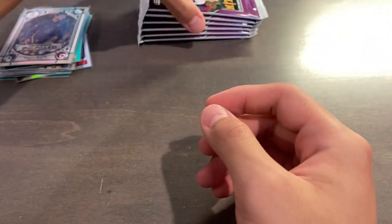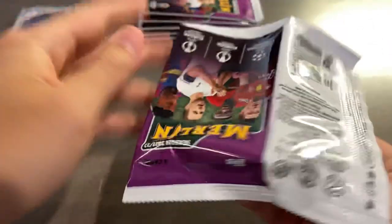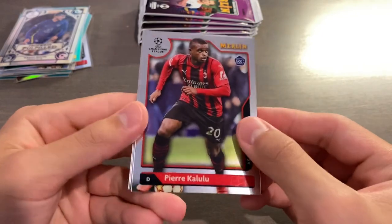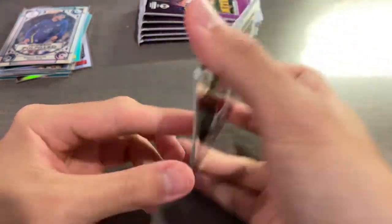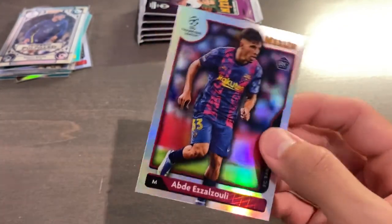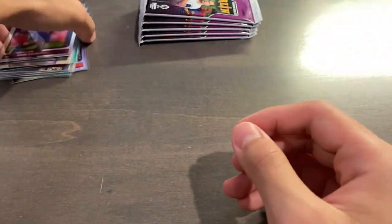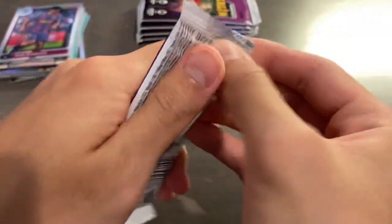Two Barca cards in two blaster boxes. Fati is already a third-year product for him. Polojevic. Another Azazuli refractor — I'll take it. So now it's turning me into an Azazuli fan, because I want him to do well.